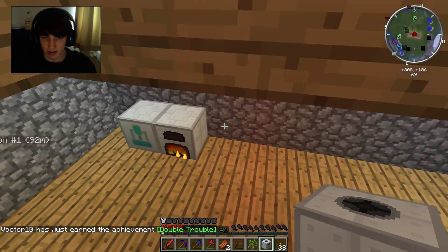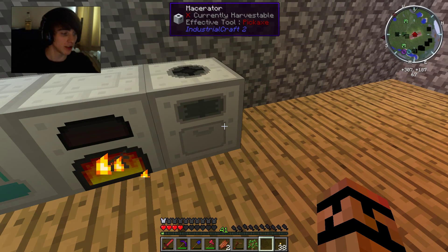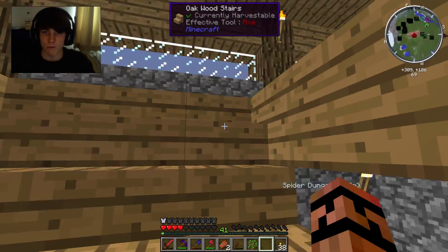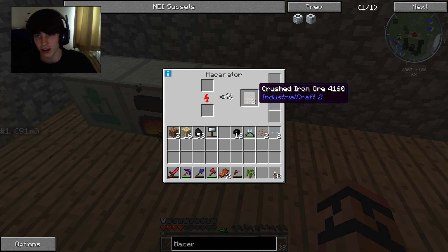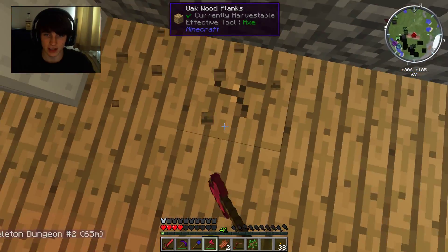Now you place the macerator next to power - I'm placing it here. I use a bottle so that if I accidentally knock it over it won't spill, but I use a leaky bottle - genius. So this now has power, and what this will do is macerate ores into dust. So if I get some iron and chuck it in here, it'll start macerating the ore. The machines are quite loud, it's got to be said. It makes two dust - or in this case crushed iron ore in updated versions. What you do with them is smelt them and that will make you two iron ingots, so you're basically doubling your ore output.